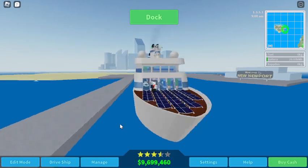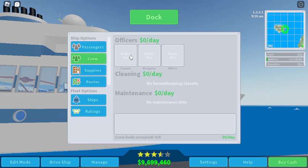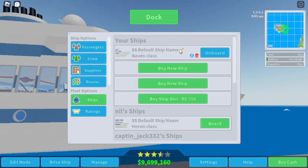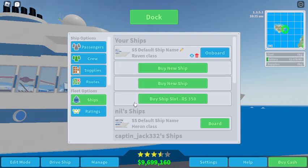We're gonna have to name it — it's not a steamship so not SS. It's a Raven class so it's MS. We need a navigator and an officer — three crew. Let's call it MS Raveno. Raveno — okay, done. MS Raveno, and we're gonna start a voyage.